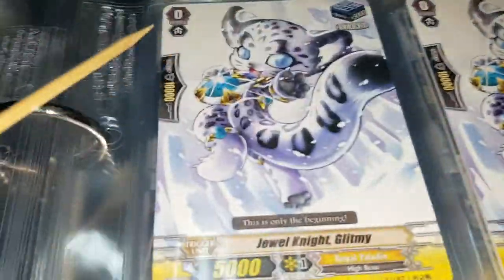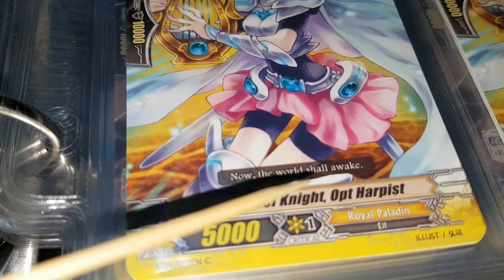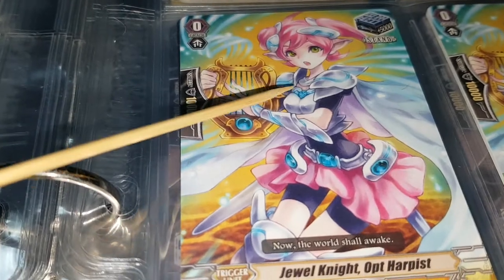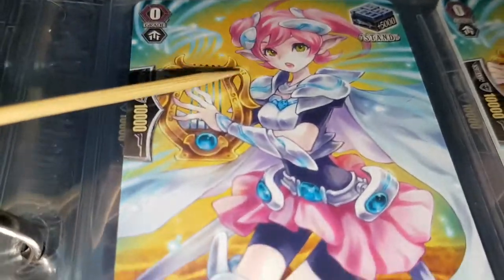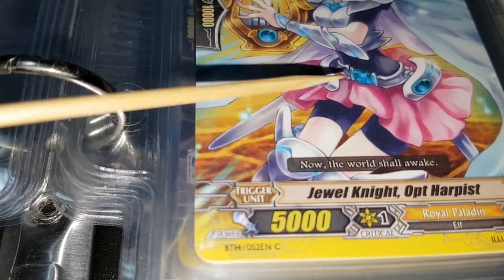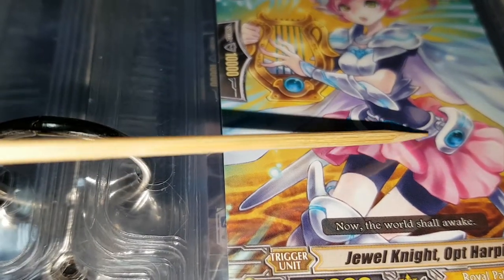We got 12 of them — each of these is a play set of four cards. Here's the next card — I think we used this card in one of the videos when we were trying to compare the cards. Jewel Knight Opt Harvest, Royal Paladin elf — 'now the world shall wake.' There's actually no text box so you can see the full art of this card, even though it's a common card. We got some angel with cool boots and a cool pink skirt. Is that a sword? Two swords, or is that just the arbor?